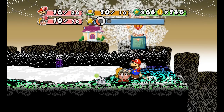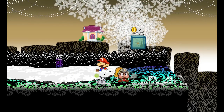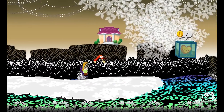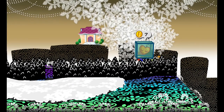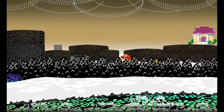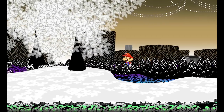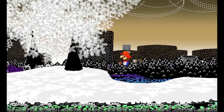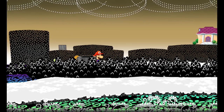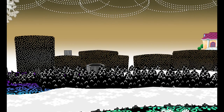See? Heart block! Seven coins, but totally worth it. Anything over here? I thought there might be a star piece or something, but it doesn't look like it. Keep going this way... can't keep going this way — there's a wall in the way. Okay, pipe it is!